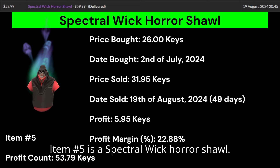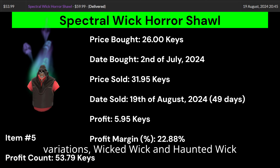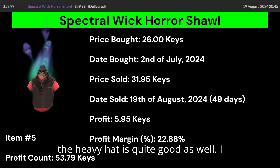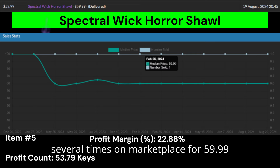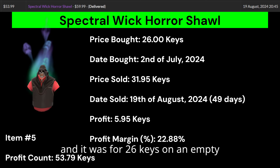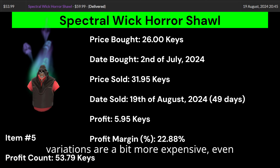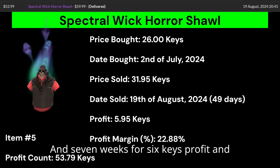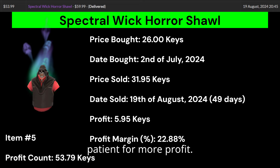Item number 5 is a Spectral Wick Horror Shoal. This effect is absolutely amazing — the other variations, Wicked Wick and Haunted Wick, are really good too. Both the hat and effect are from Scream Fortress 2022, and the heavy hat is quite good as well. I identified that this hat had sold several times on Marketplace for $59.99 and it was listed for 26 keys on an empty market. Seven weeks for 6 keys profit and a 23% profit margin is quite decent, especially since I was open to being patient for more profit.